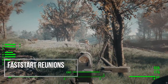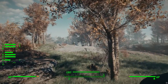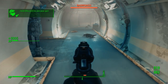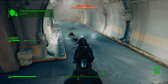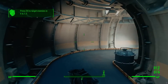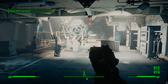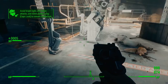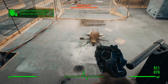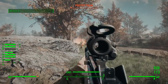Fast Start Reunions by SKK addresses the fact that if you've played through Fallout 4 more than once, the intro is super mundane — walking to Diamond City, saving Nick Valentine, dealing with Piper. This mod skips all of that and places you right at the end of the Reunions quest. You still have options for how to deal with Kellogg, but all the steps between the start of the game and actually getting to Kellogg are removed, so you can just walk straight to Fort Hagen.